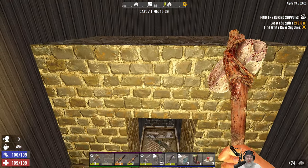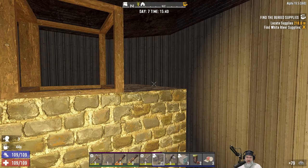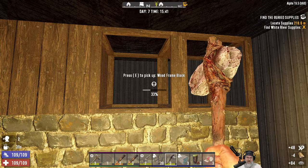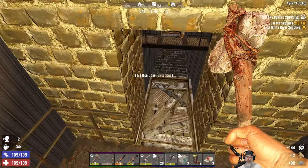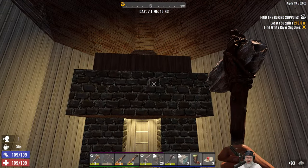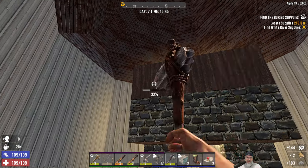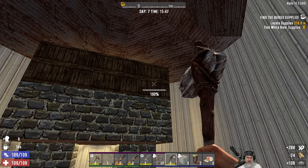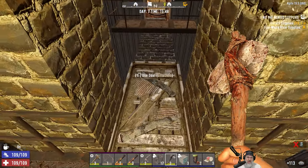I might even — just for good measure — put this one more level higher just to prevent any possible jump-ups. I should have actually put that out here though, now that I think about it. We shouldn't get any spitters — not expecting that, so I'm not worried about any range damage. We got that part done.